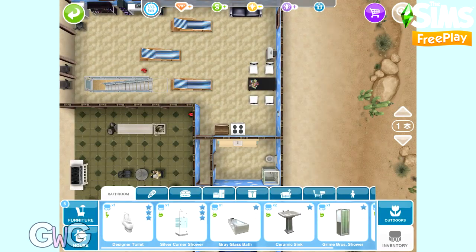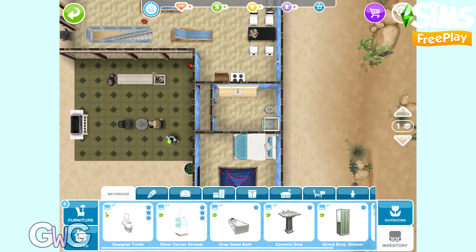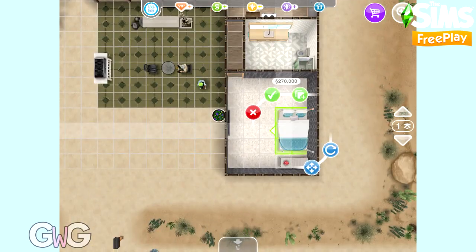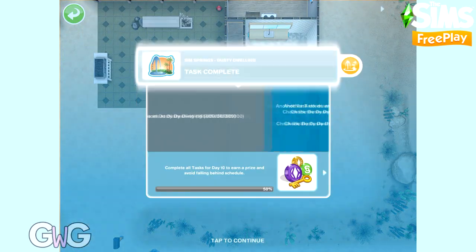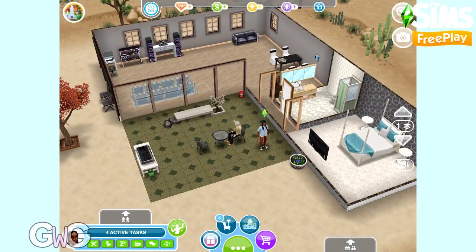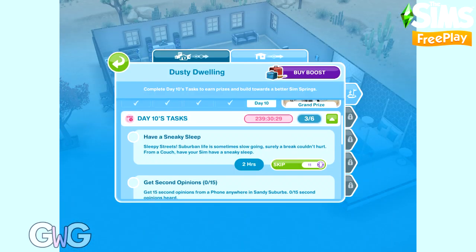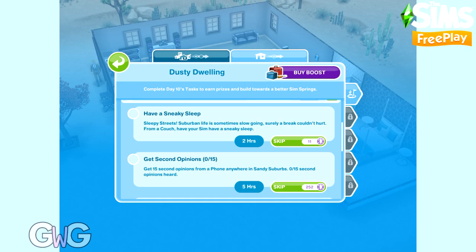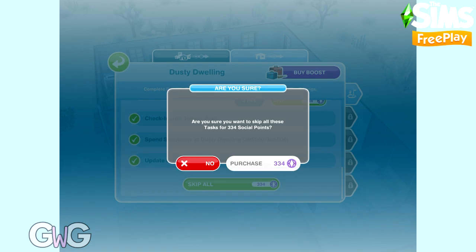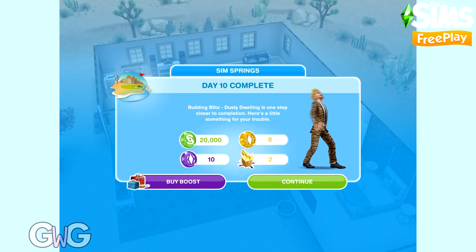The final task is to spend simoleons — pretty sure you know how to spend money in the game, so I'm going to skip to the end. This is how the house looks after we've spent all that money — it's still not complete but I just wanted to show you all the tasks. Let's skip all and complete this event. That's day 10 complete — we've earned 20,000 simoleons, 8 LP, 10 social points and 2 mystery keys.